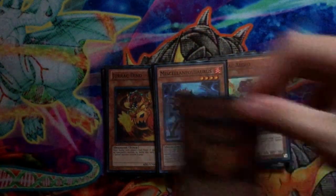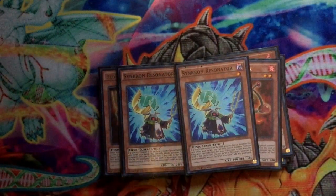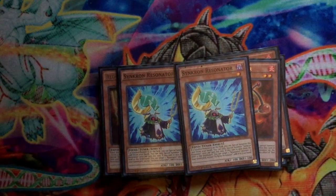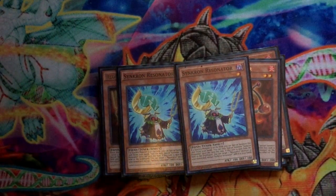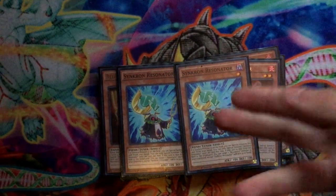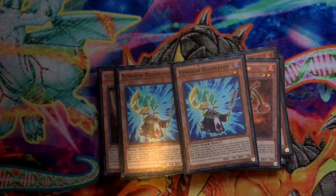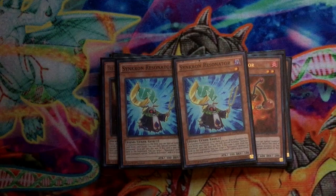Next, onto the engine I run — the Resonator engine: three Red Resonator and two Synchron Resonator. Red Resonator, when he's normal summoned, can special summon a level four or lower monster from hand, and if he's special summoned he can gain life points equal to the highest attack monster on the field. Synchron Resonator, if there is a synchro monster on the field, can be special summoned from hand, and once he leaves the field as a synchro material you can add a Red Resonator from grave to hand. They're really good at combo extension — I'm thinking of bumping Synchron Resonator up to three for more consistency. They're also good as Pill fodder if you need them.